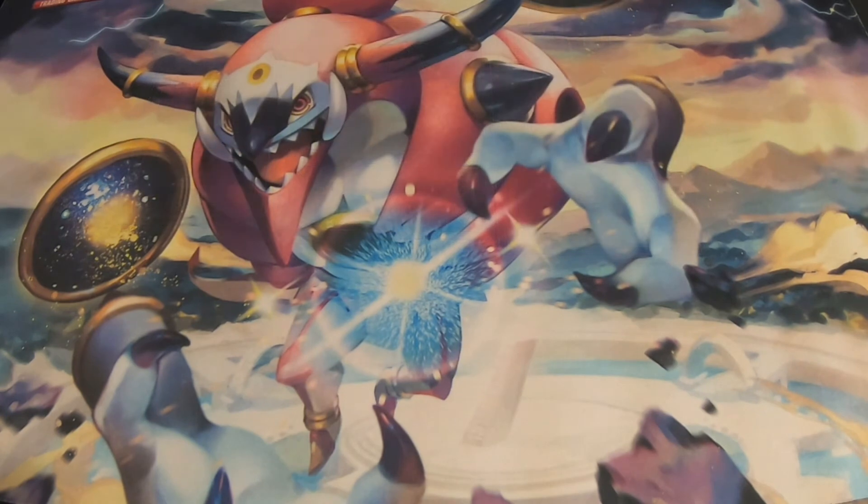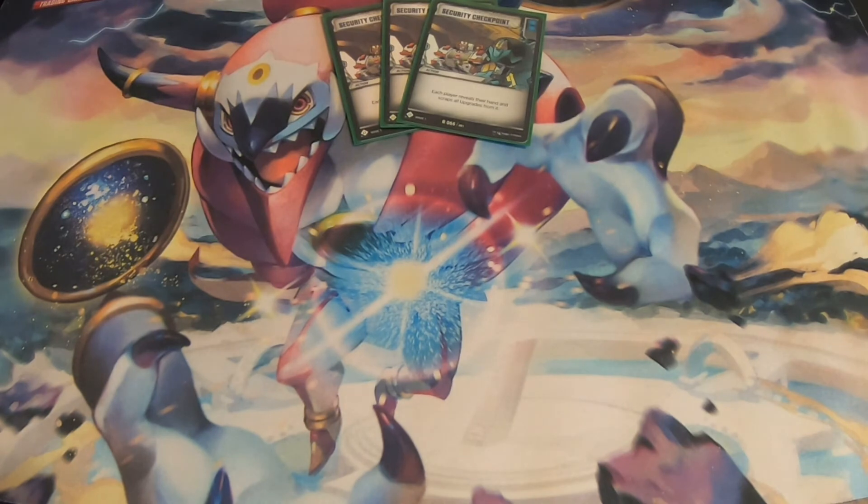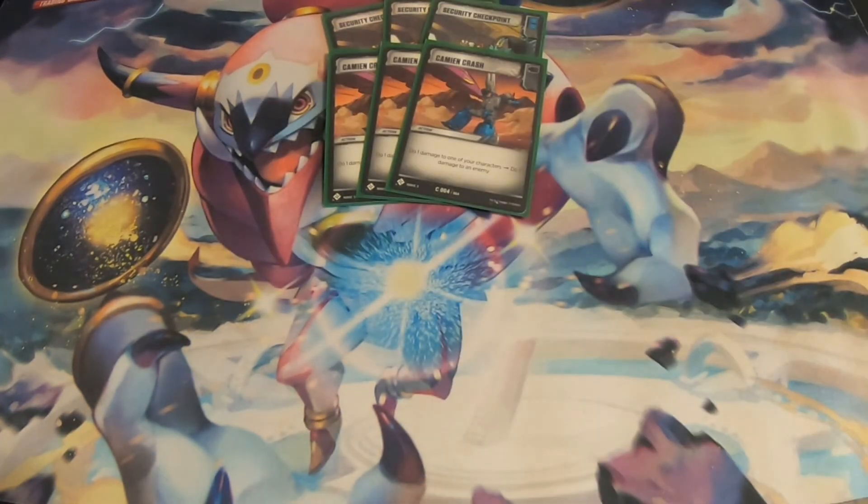Starting off with the actions, since it is a blue deck, we are playing 3 copies of Security Checkpoint. It's mostly there for the double blue, but you can play it to get rid of your opponent's upgrades if your hand is right. We are also playing 3 copies of K-Mean Crash — it does 1 damage to one of your characters and 2 damage to an enemy. If you play this to do the 1 damage to Horrible, it effectively becomes 2 damage to your own character and 3 to an enemy, which is extremely strong for just 1 action that has a pip.